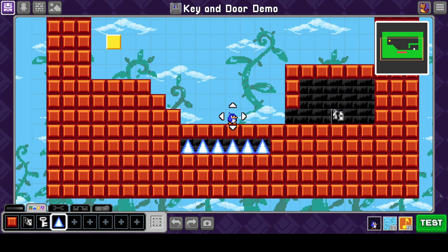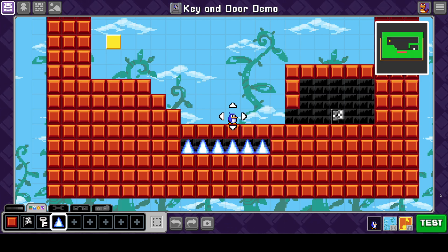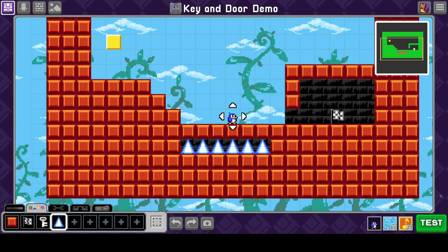Hey everyone, it's Aaron from Bloxels, and today we're going to take a look at some of the features coming in version 2.4 — primarily the keys and doors, which are the focus of version 2.4. I think there are a lot of possibilities with keys and doors that you may not be considering, so we're just going to look at how to set some of these things up. We'll cover more in future videos. Let's just get started.